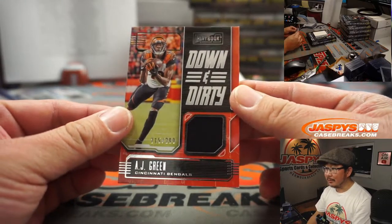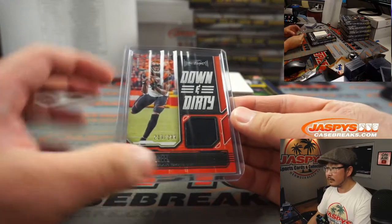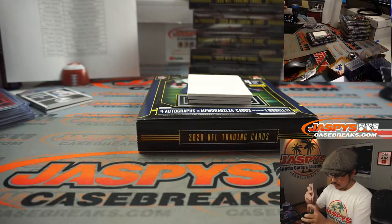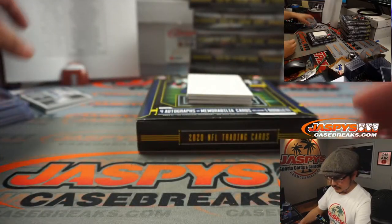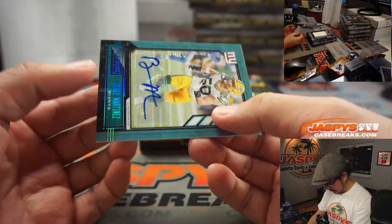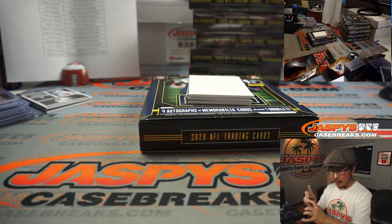We've got down and dirty AJ Green, 215 out of 299. Got for the Dirty Birds, Calvin Ridley Hot Routes 221 out of 299. Calvin Ridley can run some nice routes — Dayton, Falcons. And we've got 14 out of 25, Blake Martinez — this is the Giants edition of Blake Martinez. I think it'll say he signed with the Giants. Big Blue, the G-Men, New York Football Giants — Brendan Wilson.